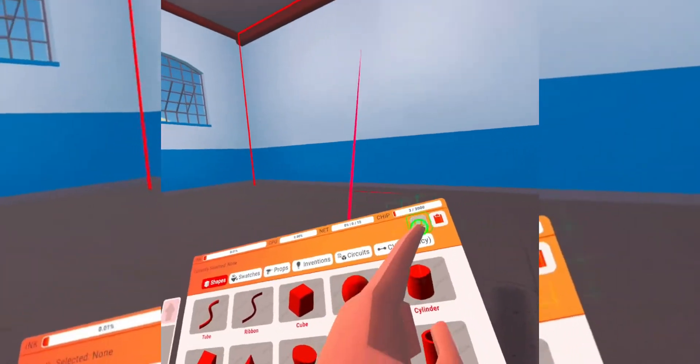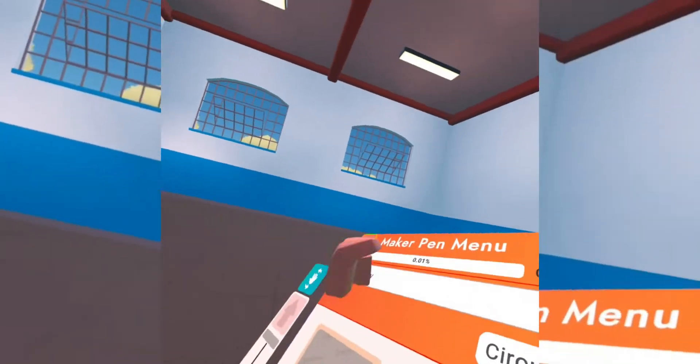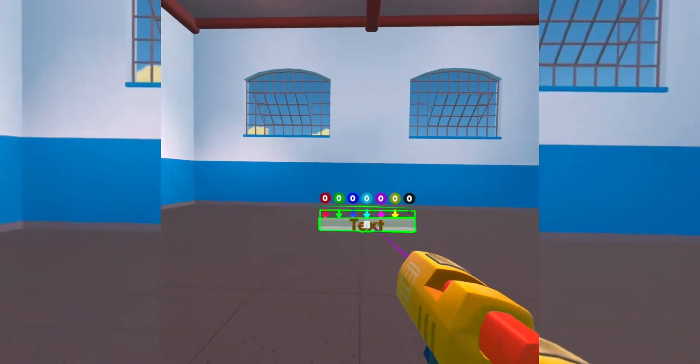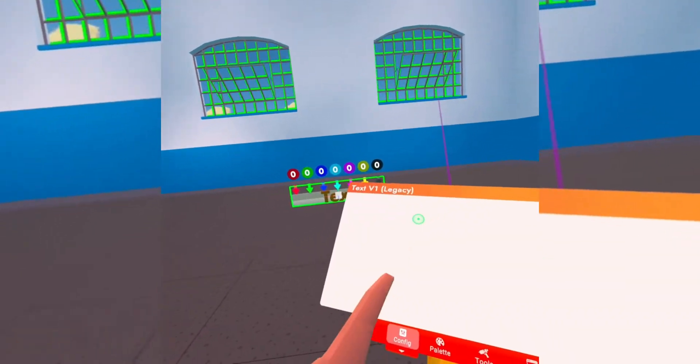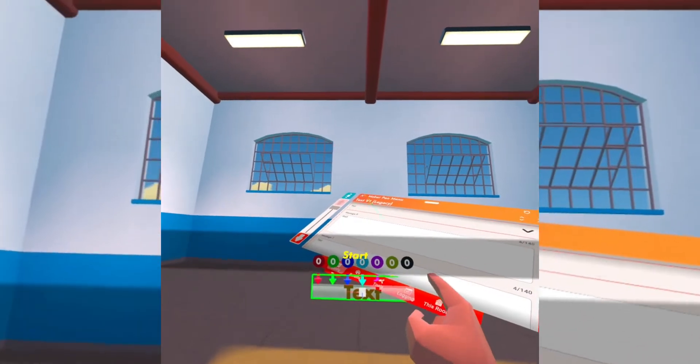So first, obviously, you're going to need a text. You can do V1 Legacy, whatever you want. You can put that right there. Go over here and type in 'start'.